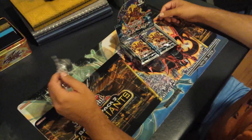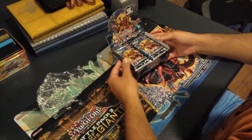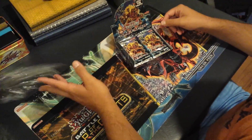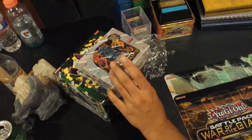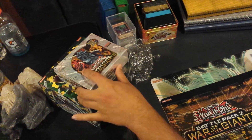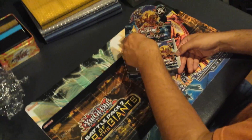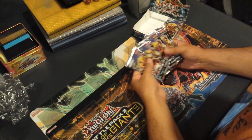Yo, what is going on guys? This is PH Community Game V2, and today is Friday. My pre-ordered Number Hunters box ended up coming in. I just busted off the seal. I also have a box of Battle Pack 2 and a Return of the Duelist. I'm going to try and get a High Priestess after Justin's miserable openings. If I get one, I'll be very happy.